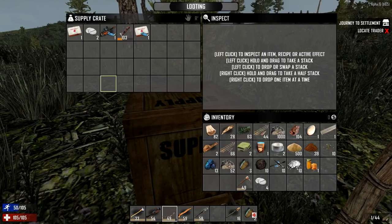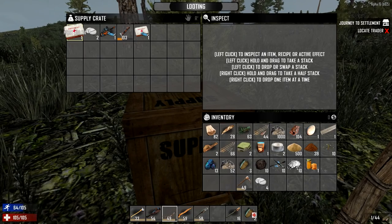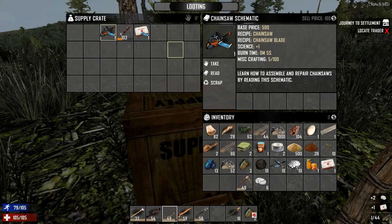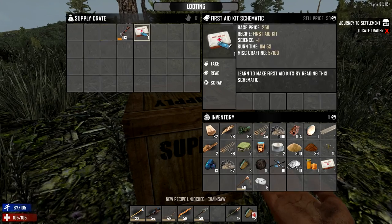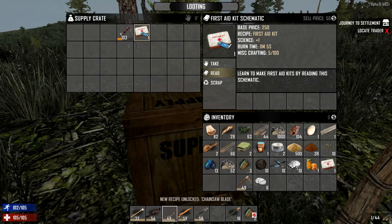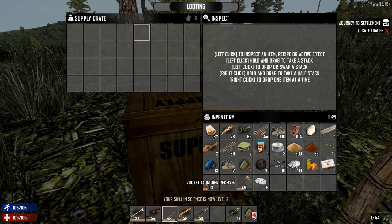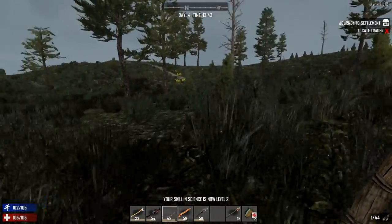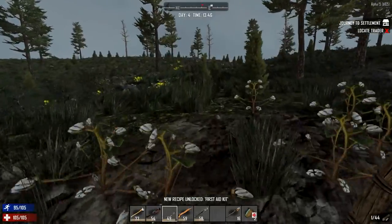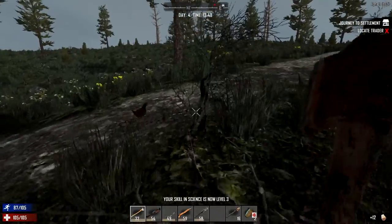Here we go, we're now at the airdrop - let's have a look and see what's in here. We've got a first aid kit - this will save your life, trust me. We've also got a chainsaw schematic so you can read that to learn a chainsaw. And this one is probably another one of the most valuable things - the first aid kit schematic, we can read that as well. We even got a rocket launcher receiver, although we don't really know how to craft the rocket launcher yet so that's not going to do too much for us right now.